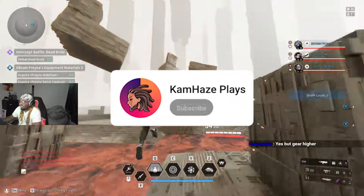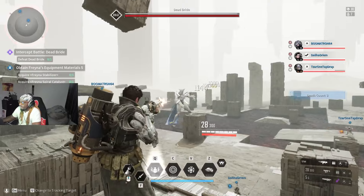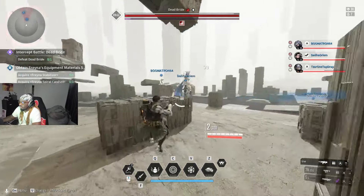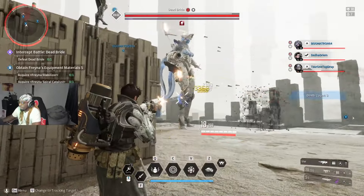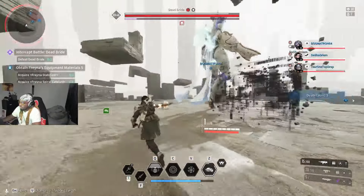With the recent release of First Descendant, I thought it would be helpful to make a video covering all of the standard characters available in the game. There are currently 19 total characters, or descendants as they're called, available to play — 14 standard and 5 ultimate.